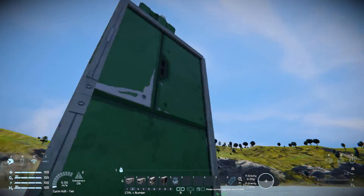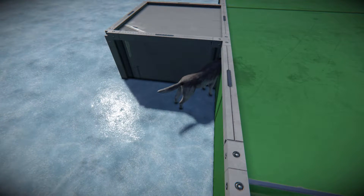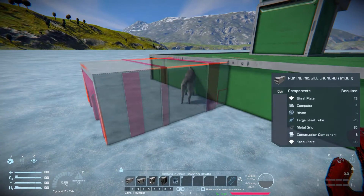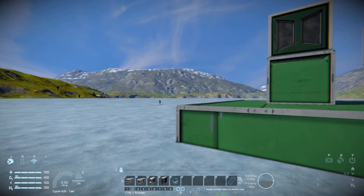Now if I come around to this chair up here, this is where we're going to control it. But first, say hi to Bob the Wolf who has got stuck in my little building. He's very friendly — he doesn't want to do anything. Let's just free Bob the Wolf. Off you go Bob, and off he goes to the distance.